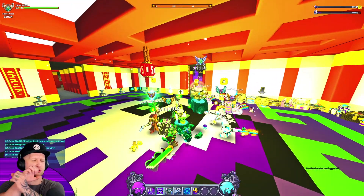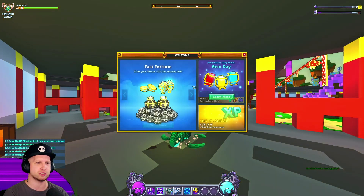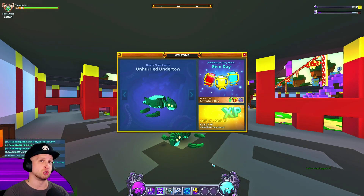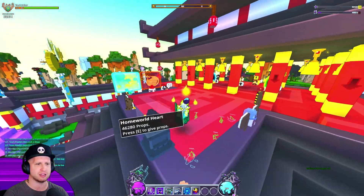What's up gamers? We're back here with some more Trove, and today we're going to be taking a look at this week's top Chaos Just loot, which is Unhurried Undertow. Undertow, lore-wise, was going to end up being the new final boss of the game back in the day.